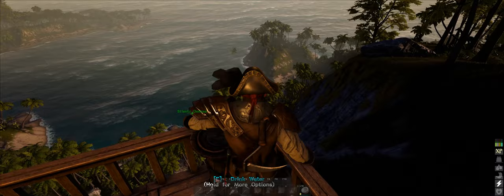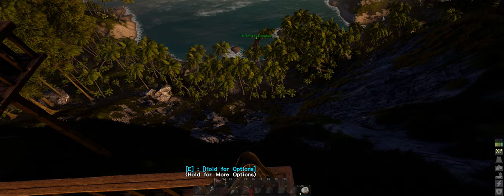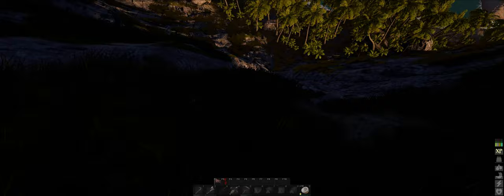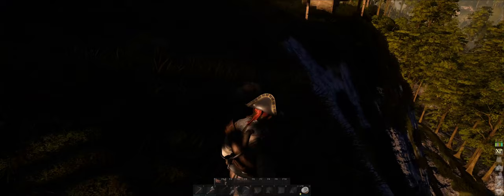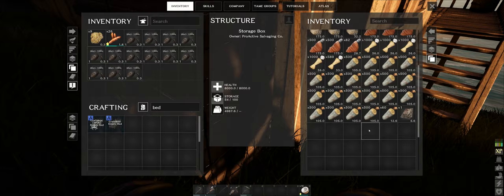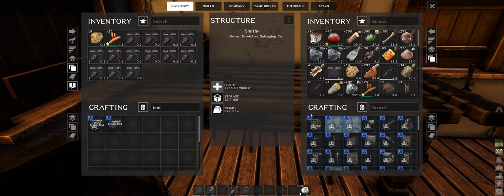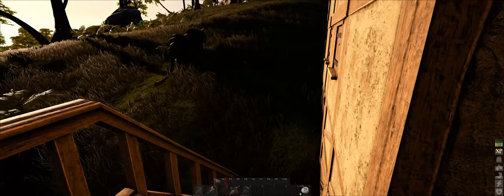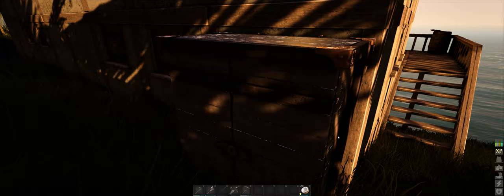Today we've got to move on to what we need to do, which is build a stairway from up here all the way down to the bottom where Silence Demise is. I've been thinking about it — I think the best place to start building this stairway is probably around about here, because I feel like this is the sharpest drop-down, so it should be relatively the easiest to build. We're going to need a bunch of stuff.